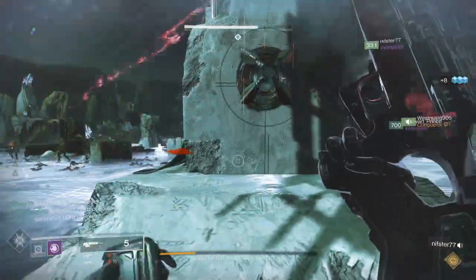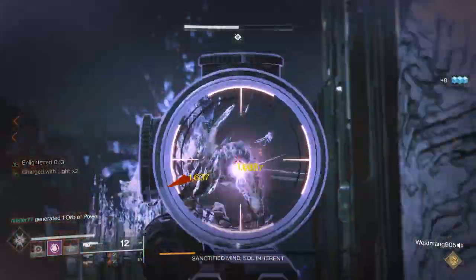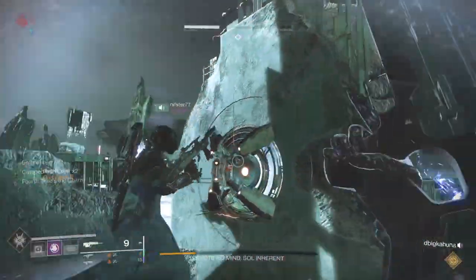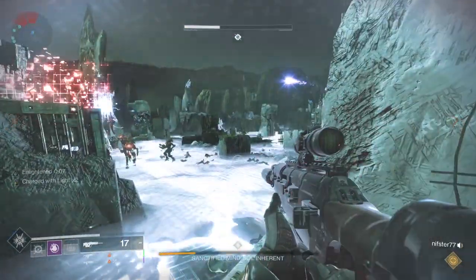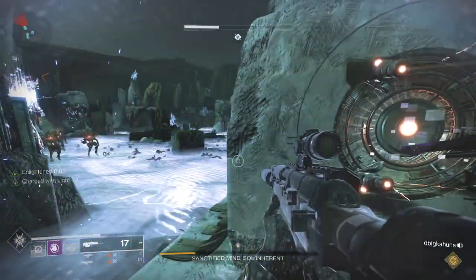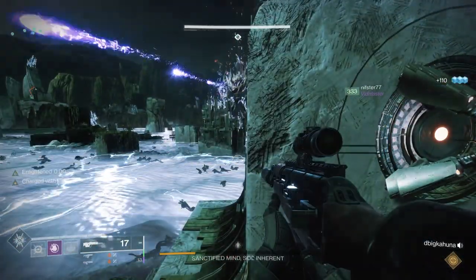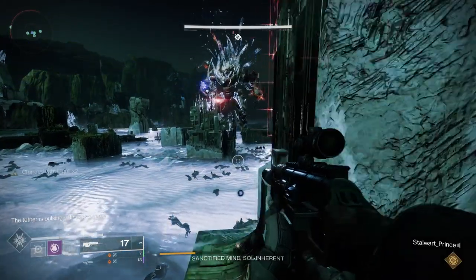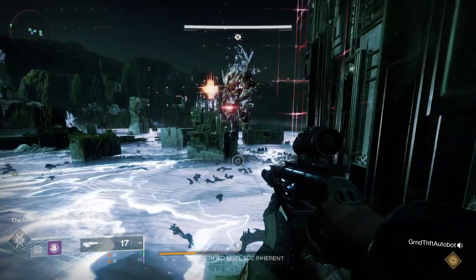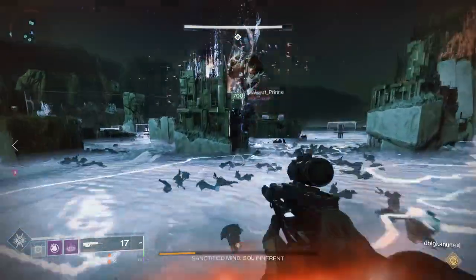Once you're done with that, move on to dungeons and raids when they are available. Plan on doing those with your primary character and grabbing a checkpoint for your secondary character so you can keep moving on. The primary reason is to make sure you're completing all the weekly challenges — those are the yellow icons in the director at various locations — for all the XP possible. At that point you should have all challenges and bounties done for the week on that character.